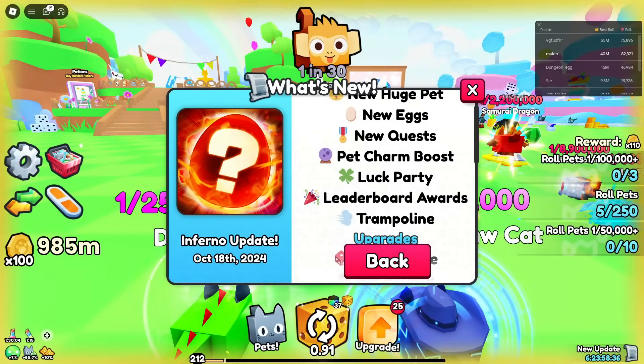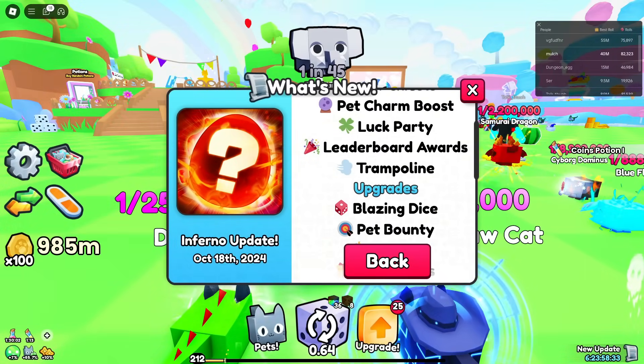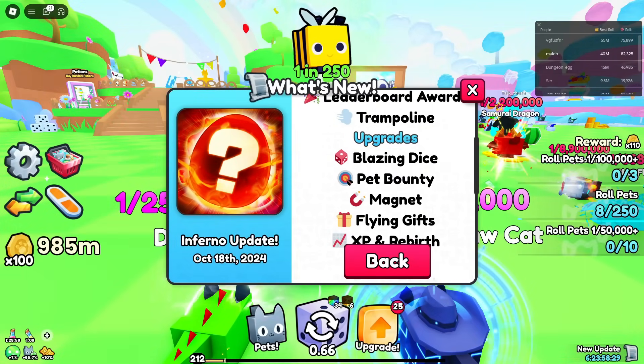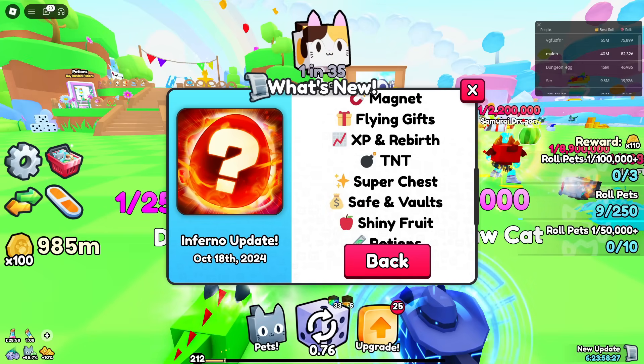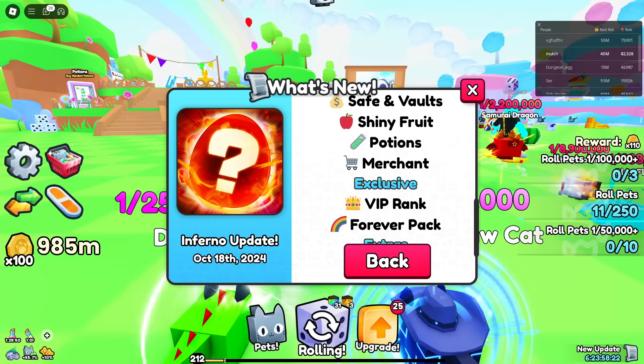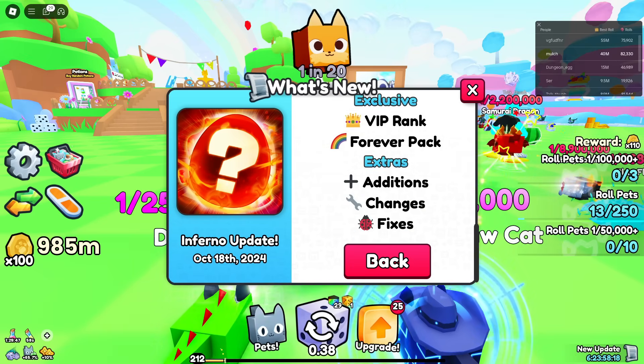New pets, new huges, new eggs, new quests, pet charm boost, luck party, leaderboard awards, a trampoline, blazing dice, pet bounty, magnet, flying gifts, XP, rebirth, TNT, super chest, safe vaults, shiny fruit, potions, merchant, VIP ranks, a forever pack.